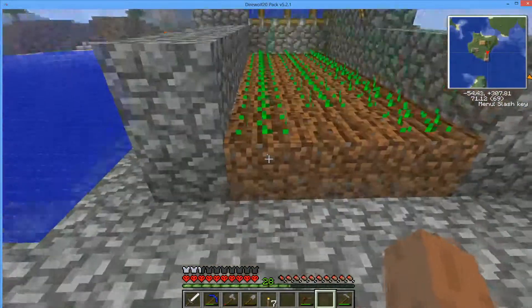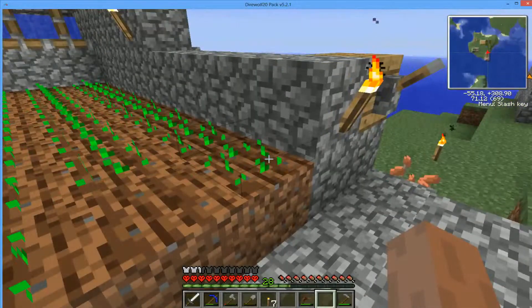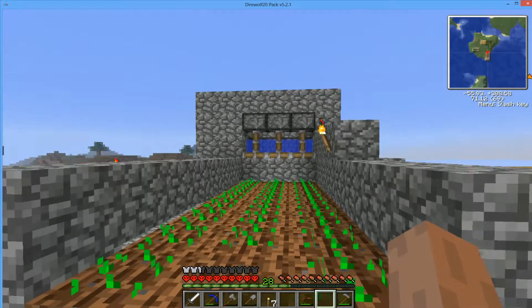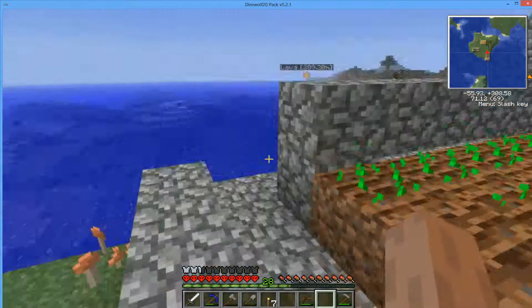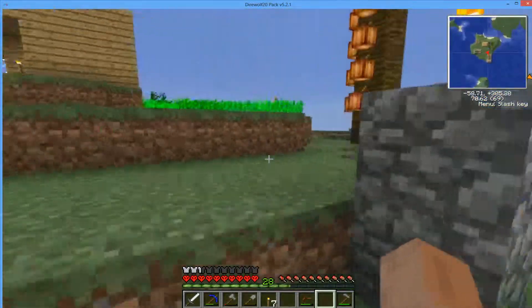When all of these grow, we just flip the switch and all the goods come down here. We also need to set up an auto-pickup system so I shouldn't even have to pick up anything. Eventually we're going to add a timer to the whole thing so it will run for one or two Minecraft days, then auto-open and harvest everything, close again, Red Power 2 will replant the whole thing, and wait two days again. All I'll need to do in the end is go open the chest and grab my loot.